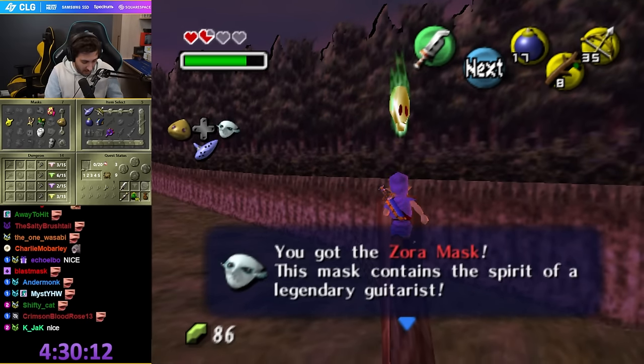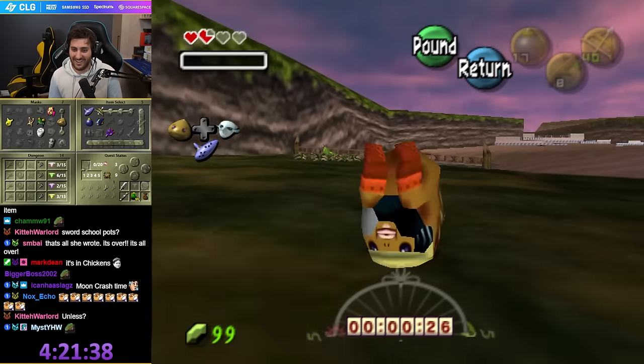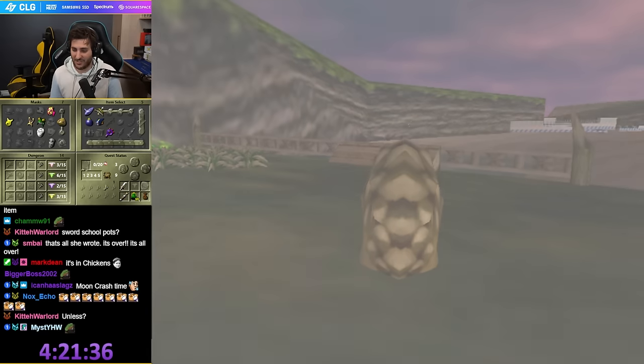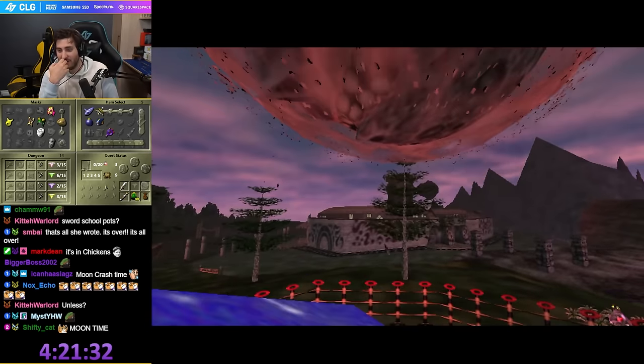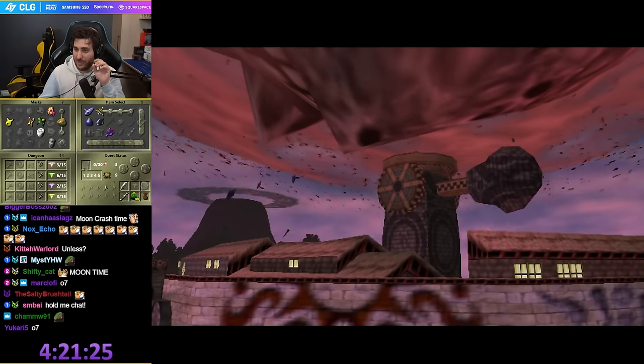I have one more check — maybe I can do it quickly enough. No shot. There was a chest under there. If it had spawned me closer I could have gotten it. Okay, rip. Now we gotta trace our steps.